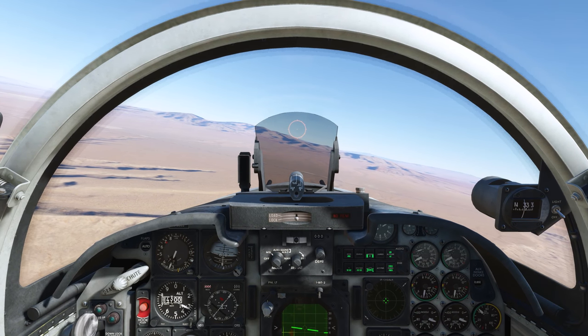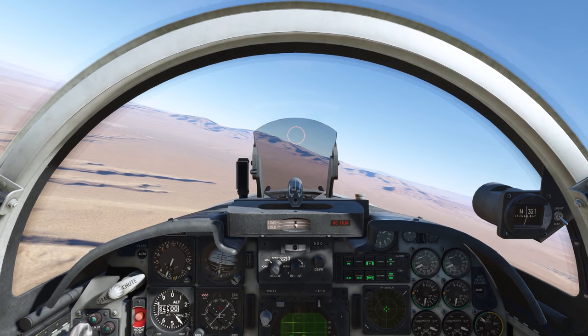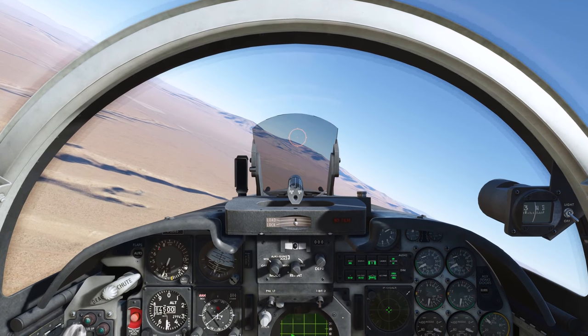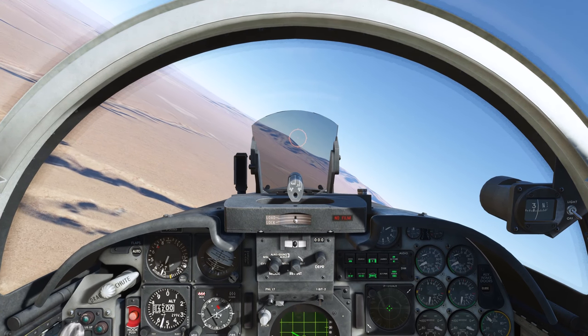A few other tips with the AIM-9s: you don't want to fire the missiles too far out, and you also don't want to fire them too close. If you're in a heavy G-turn, don't shoot the missiles either, because they'll likely lose track.